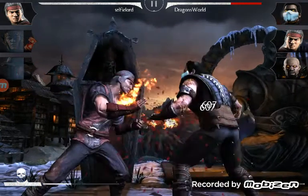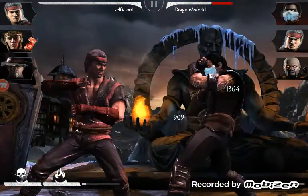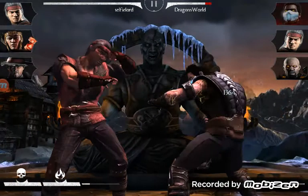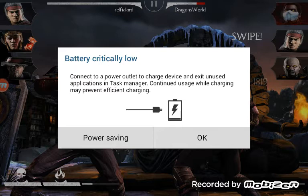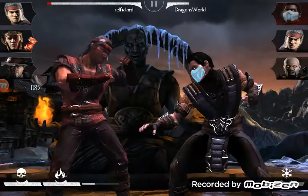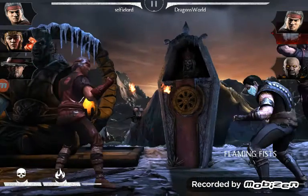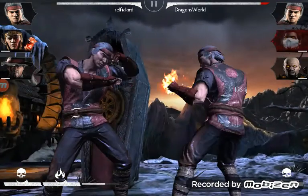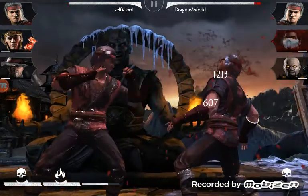Alright let's get started — putting Kung Jin in first. We're walling in on Sub-Zero. Already at two and a half bars — that's good. The moment we defeat Sub-Zero we're going to take Liu Kang out. If their Liu Kang comes in, we'll deal with him. His Liu Kang is in now, so we're going to get off an x-ray move.